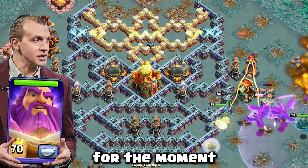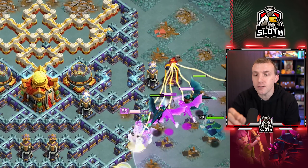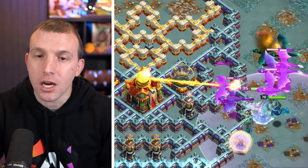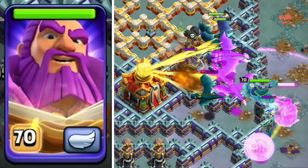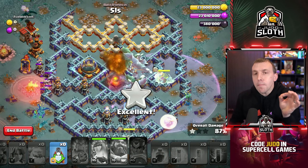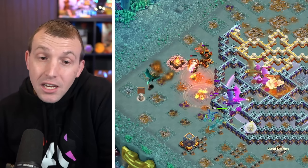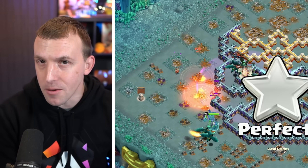Hold the Warden Ability for the moment. Notice the Elixir Storage to the right of the Town Hall — there's a bunch of Seeking Air Mines above that. Use the Warden Ability as they are taking damage from the Town Hall, but just about to move past that Elixir Storage. If we use it now, we can protect through those Seeking Air Mines, the damage from the Town Hall, and part of the poison of the Town Hall — because most of the time we don't need all of the Dragons to get through the Town Hall. We only need a couple of them since we have more than enough power at the other side of the base as well.